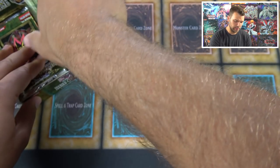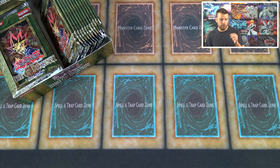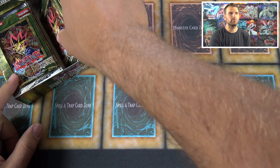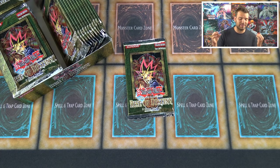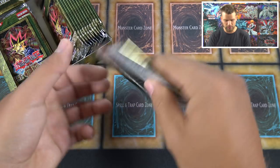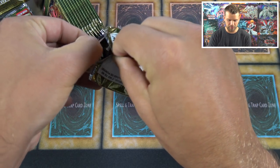Starting with the right side. The ultimate rares in this set are really where it holds its value — you get Perfectly Ultimate Machine King, Creator, Machine Duplication of course. Any of these cards in mint first edition will have at least a $10 to $20 value, because it's just hard to find a mint or near-mint first edition ultimate rare printing of a lot of these cards.